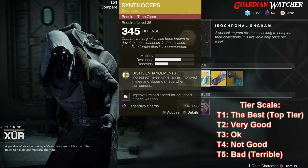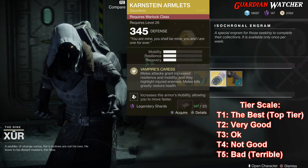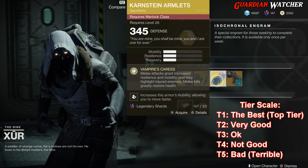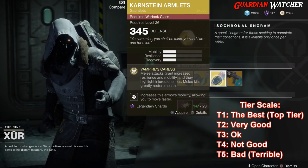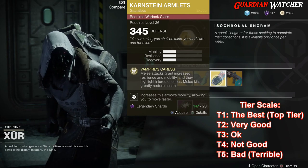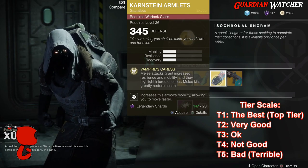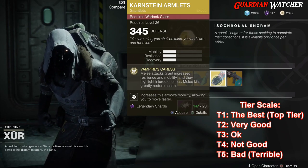Next exotic we'll be going over is the Karnstein Armlets for the Warlock. This comes with 1 mobility, resilience, and recovery. The intrinsic perk on this is Vampire's Caress, which grants increased resilience and mobility on melee attacks and highlights injured enemies. Melee kills greatly restore health. This is definitely going to get a tier 2 in PvE, but definitely a tier 3 in PvP.